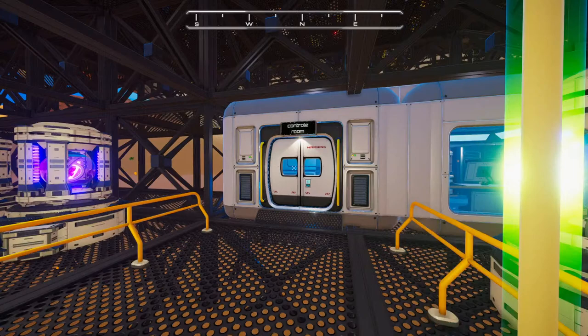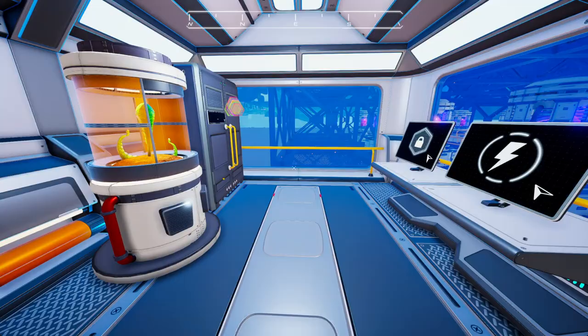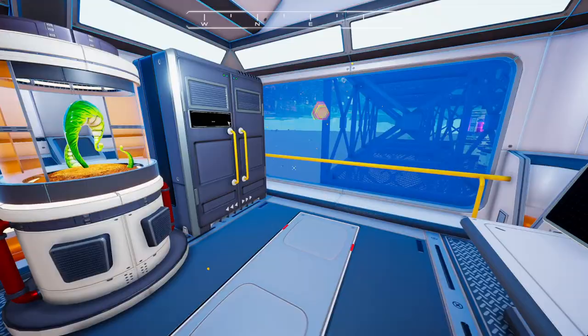A control-y room! We've got a modest 98 nuclear fusion generators, 102 nuclear reactor tier twos — not sure why — one lonely nuclear reactor tier one, and three solar panels. Those three solar panels are super critical though — without those the whole system just crashes.